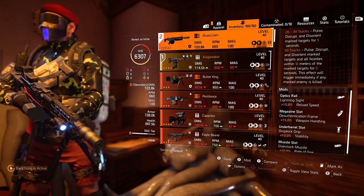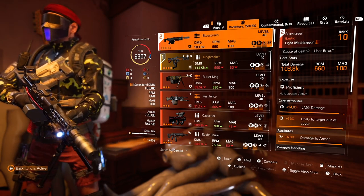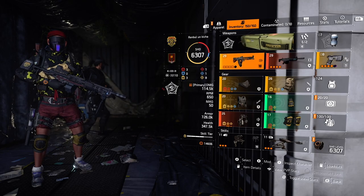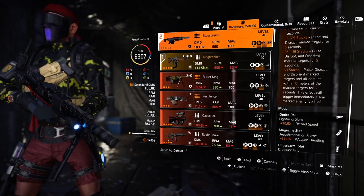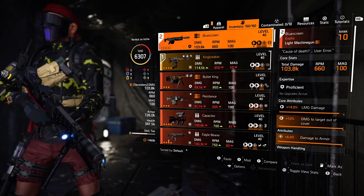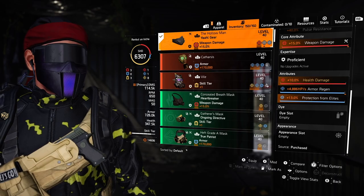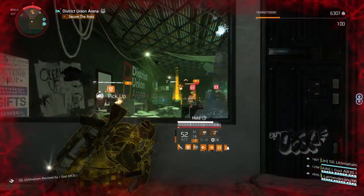The second weapon is Blue Screen exotic LMG. You basically spray and pray with it — it takes some time to get used to all the synergies and how to play this build, but trust me it's worth it. This build provides weapon damage, skill damage, crowd control, and great utility overall. We have three offensive core attributes, Perfect Glass Cannon amplifying skill and weapon damage by 30%, the named mask giving 10% extra health damage, Kingbreaker boosting weapon damage, and a TDI named pistol with extra skill tier.